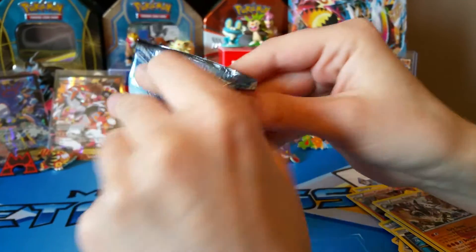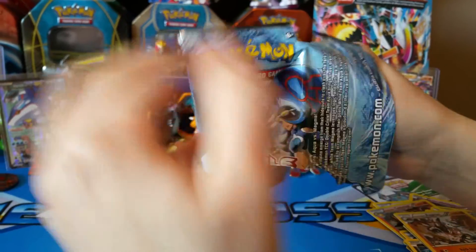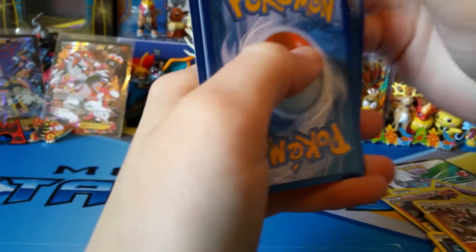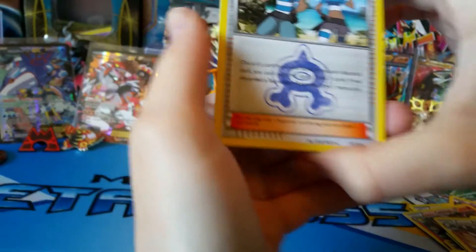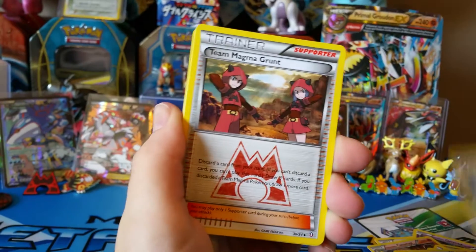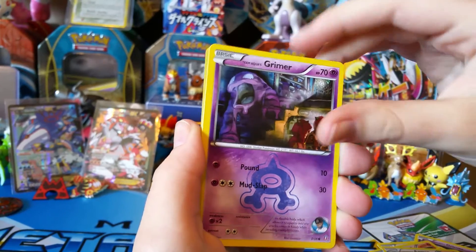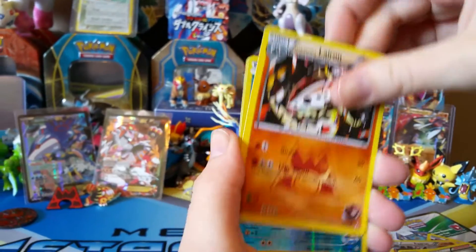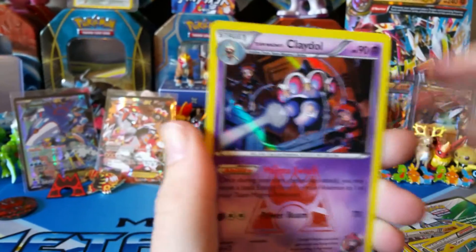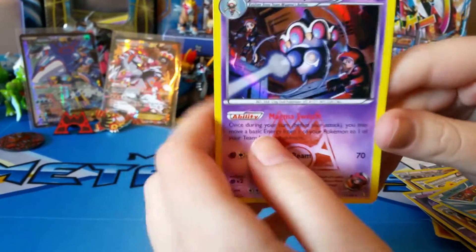Let's hope for some last pack magic here. Can we get some last pack magic? Send us some over the internet by commenting — which is your favorite pack art? Do you like the Team Aqua or Team Magma pack art better? So we have Team Aqua Grunt, Team Magma Grunt, Team Magma's Numel, Grimer, Lairon, Spheal, and Claydol. We got all different holos in there — if we didn't get a single repeat, right on.